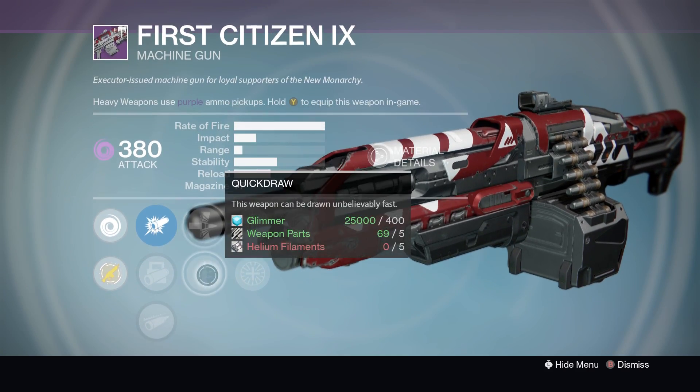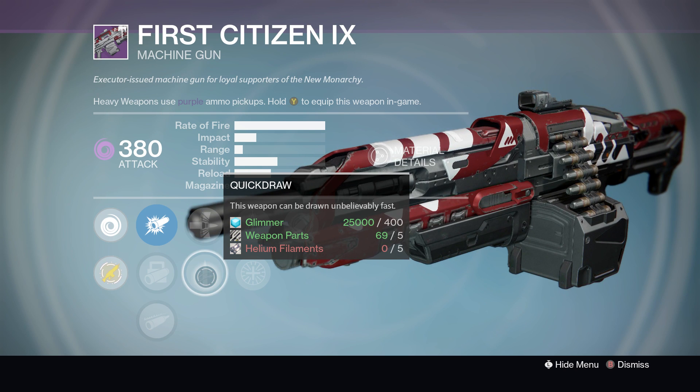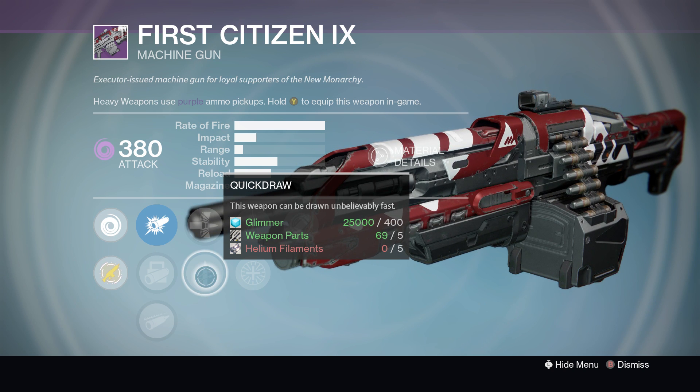Next up we have Armor Piercing Rounds and Quick Draw. Because it's a heavy machine gun — heavy is in the name — Quick Draw is going to be the best perk to go with here. Without it, it would take a long time for this weapon to ready up, but with Quick Draw that's not an issue.